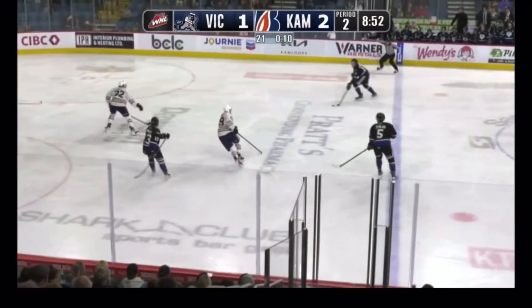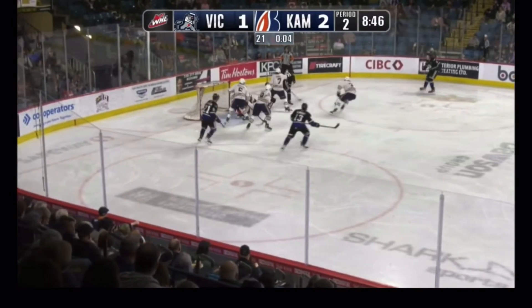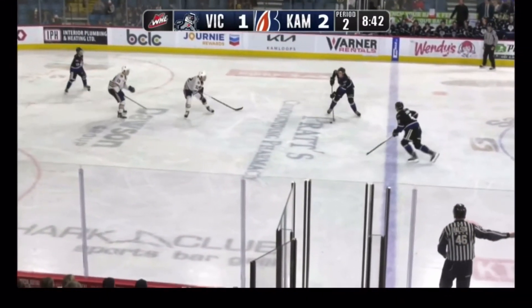Puck at the line — did it stay in? It did. Wyatt Wilson, he'll take it to the corner. Sharp angle shot, hit a body in front. Back to Wilson at the top right circle. Power play is over.